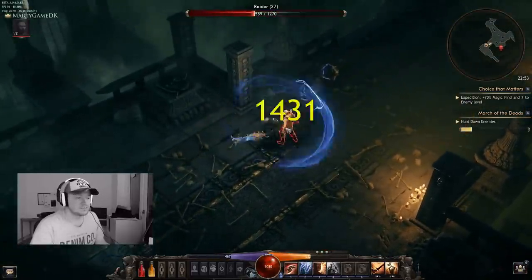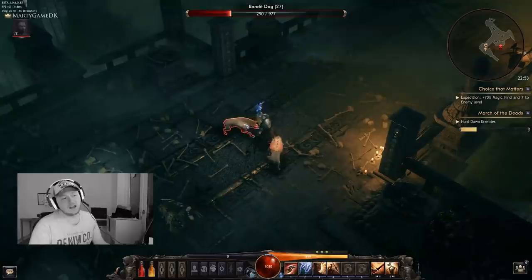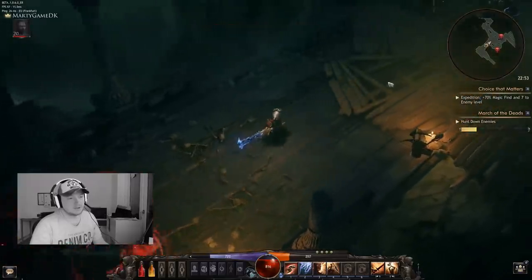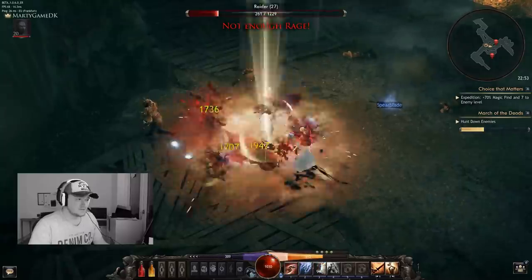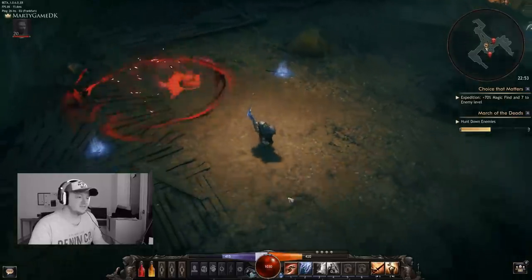When you spend your rage you gain willpower, so this goes hand in hand. You can spend your rage, and if I use Bleeding Edge I gain back my willpower. So I can jump in, use my shout, Bleeding Edge, roll away, and do lightning — and it's pretty fun.